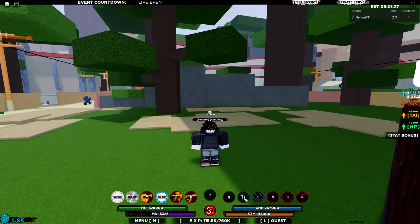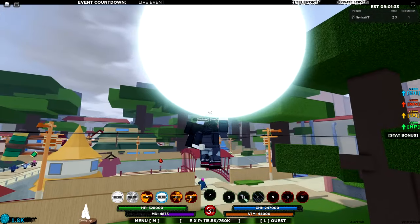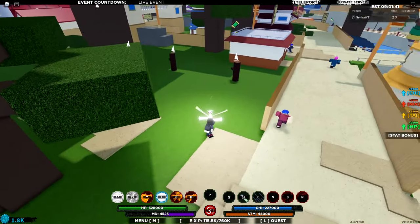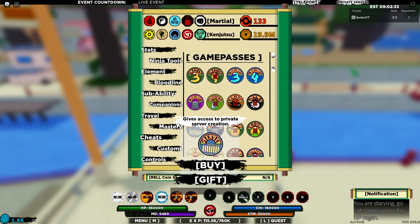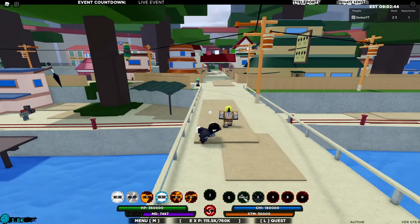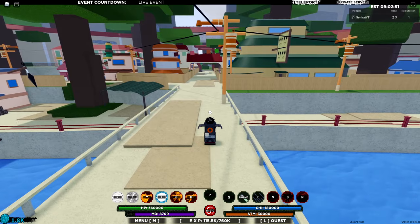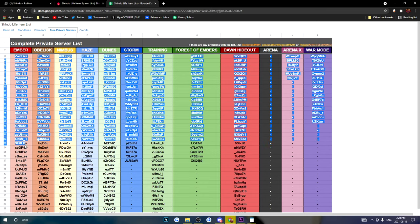Now we're talking about how to find a tailed beast — aka server hopping. This also applies to finding the Super Odama Spirit Bomb and Shuriken Rush moves. The first option is buying the Private Server game pass, but that's 1000 Robux and not everyone has that. So instead, I'm going to leave a document in the description with tons of private server codes. You can use any of those codes to hop between servers. To travel to a private server, click M, go to Travel, select the private server option, input the code — it's a six-digit code — and spam teleport.